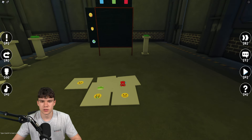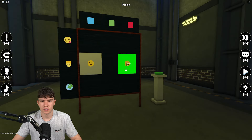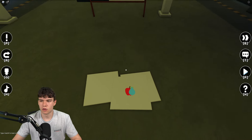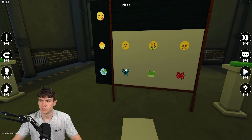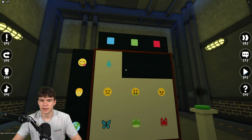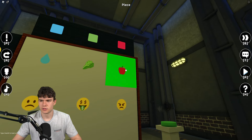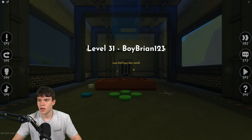Now we have emoji things to place. Put the sad face here, the money face over here, and the angry face over there. Next the crab goes here, the frog over there, and the butterfly just over there. Then the blue one over there, the green one here, and the red one over there. There we are — got to the next area.